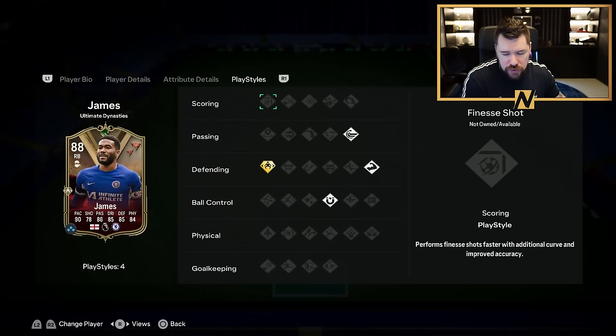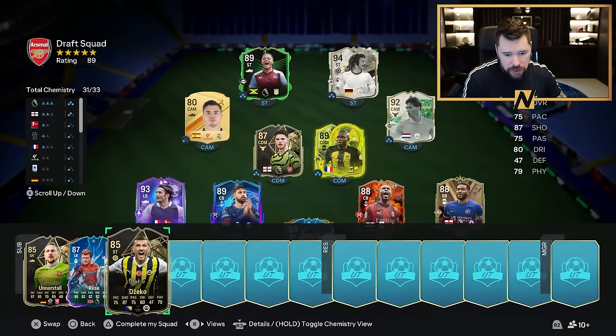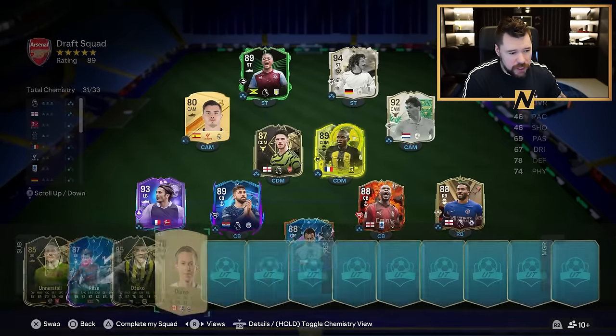He's got a shadow chem style so he's got great pace, very good defending, good dribbling and passing, good physical. And then we've got four more picks. If we don't get a birthday card here, I'm going again.